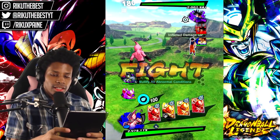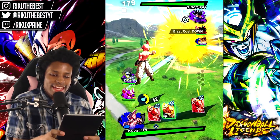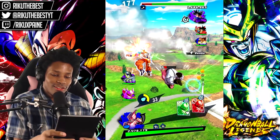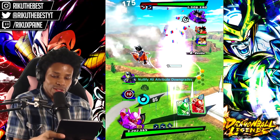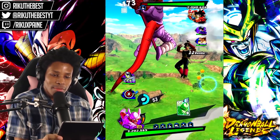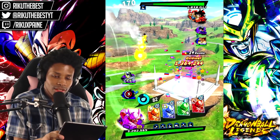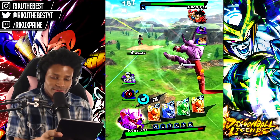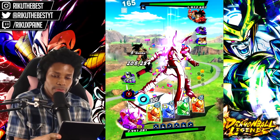Fight me coward! Oh you strike? Guess what - my boy UI Goku. Wait, why are you gonna tap me? Oh wait, they can counter blast too. Silly Riku.